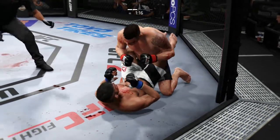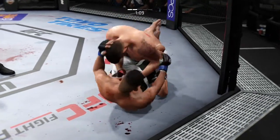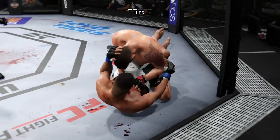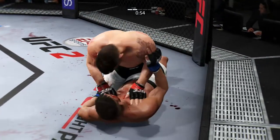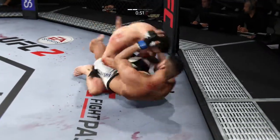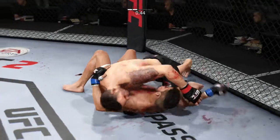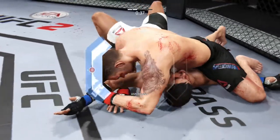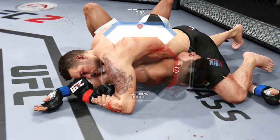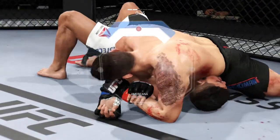He postures up. Gastelum with good connection to the body. He lands the huge left. One minute — final minute of round two. Into full guard again. Quick movement on the ground. He's established mounted crucifix. Looks like he's trying to get an Americana here. He's isolated the arm, pinning down the wrist. Now he wants to connect his other hand to his forearm for leverage. He's got it — now he wants to lift that elbow up while pushing that hand down.